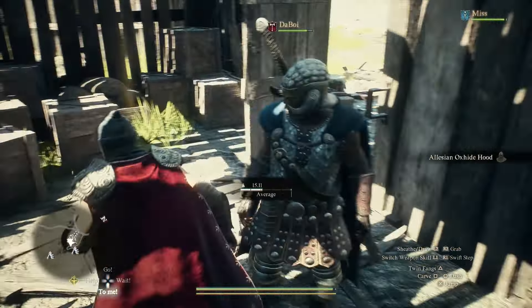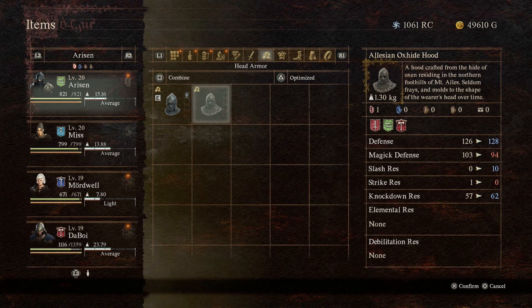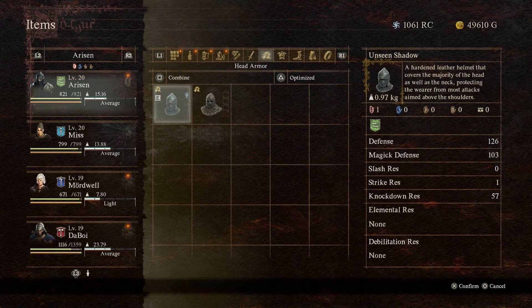This Oxhide Hood is very, very good and it's probably a really good one to have in the mid-game, just because you don't really need to upgrade it to be a viable option. As you can see, the defense and the magic defense is hardly apart but it's massively improved, and I haven't even upgraded it yet. So the base form is very, very good.